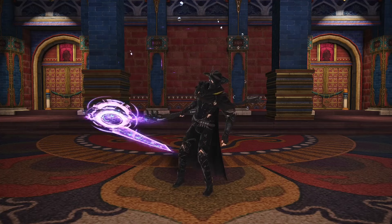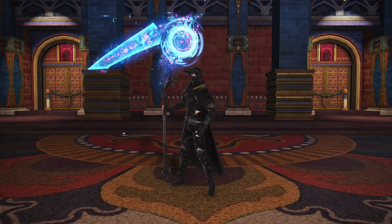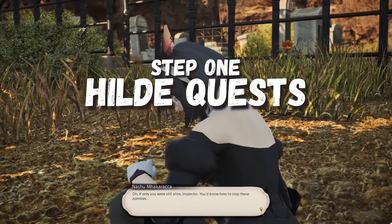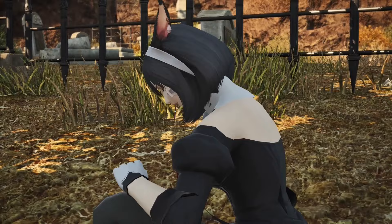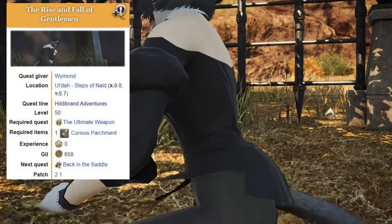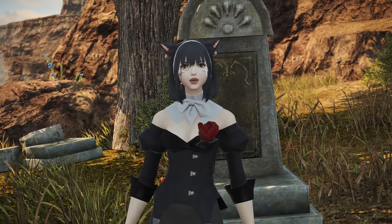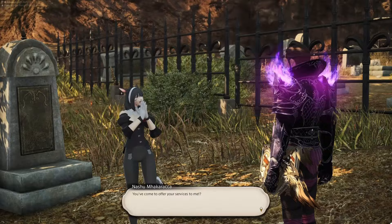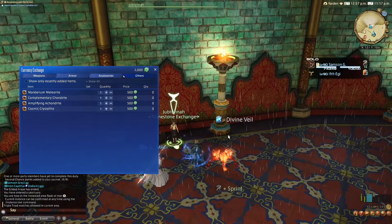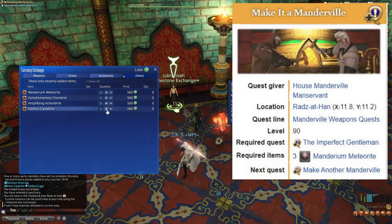To save anyone new to Endwalker relics searching around for old videos, I'll summarise all the steps so far. Step 1: Get all the Hildebrand quests done from A Realm Reborn level 50 to date. If you need to know where to go for the original quest or figure out where you last left off, I've added links in the description to all the individual quests for each expansion. Step 2: Start the Endwalker relic quest line with the 6.25 quest, Make It a Mandeville, also in Razet Han.